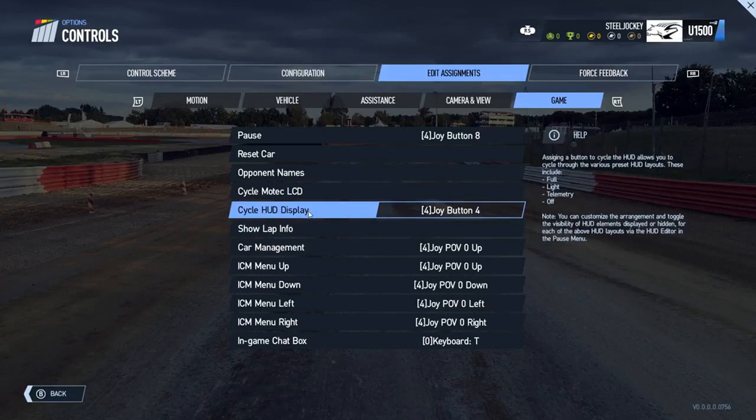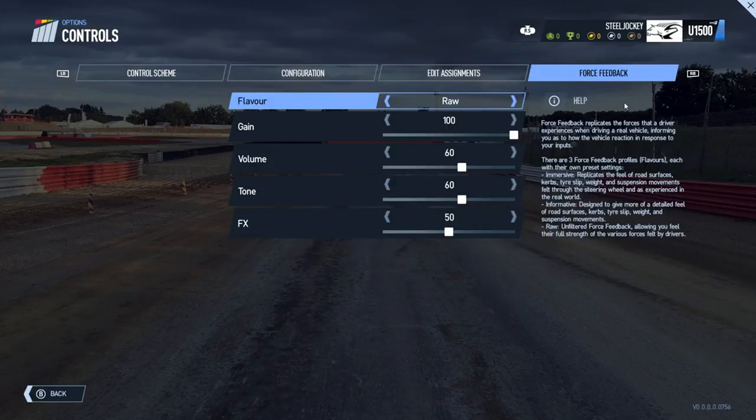Force feedback is next, and this has been simplified massively in Project Cars 2 compared to Project Cars 1. There are three settings — informative, immersive, and raw — along with a custom setting. You can change the gain, volume, tone and effects. The immersive option replicates the feel of road surfaces, kerbs, tyre slip, weight and suspension movements as experienced in the real world. Informative gives a more detailed feel of road surfaces, kerbs, tyre slip and suspension movements. The raw option is unfiltered force feedback, allowing you to feel the full strength of various forces felt by the drivers.